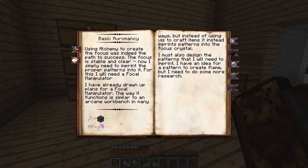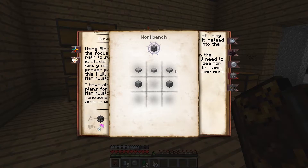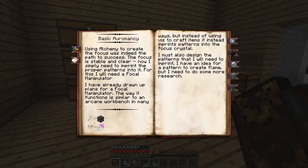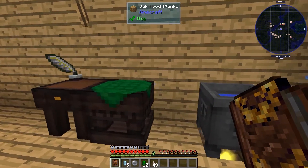We need to hit complete, and then we're going to have to build a focal manipulator and examine fire very closely. The focal manipulator requires some iron plates, some arcane stone and slabs, a V resonator — which is why I made two — some gold ingots, and a stone table. The stone table, just like the wood table, is slabs on top of stone. Arcane stone is something we learned in the first step but never used before — it's just stone surrounding any V crystal.